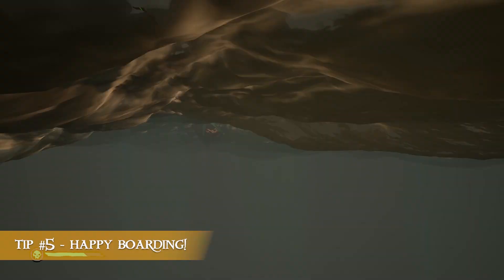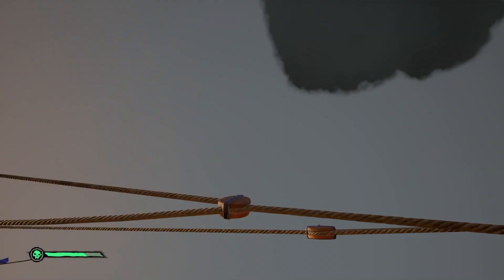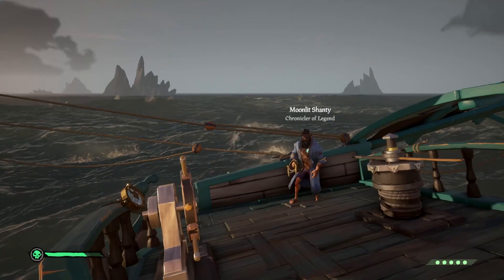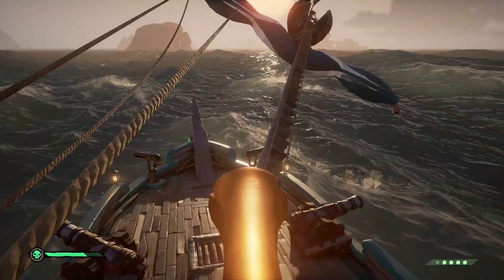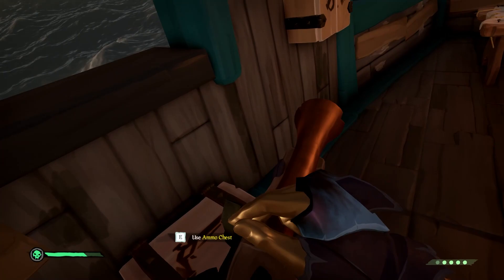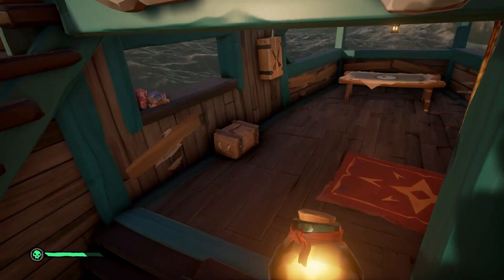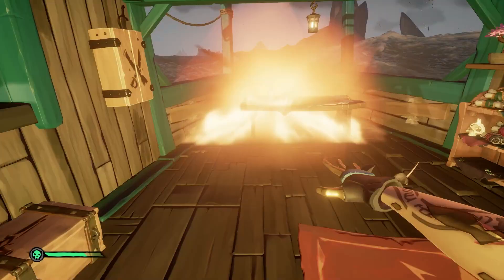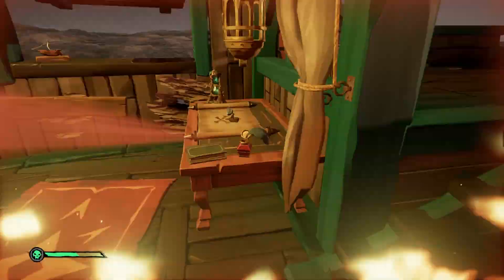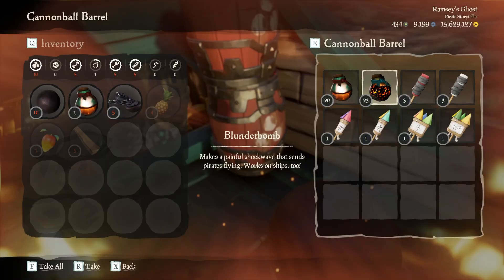Reduce your boarding attempts while solo, especially if you're used to boarding on a duo sloop or on bigger ships. You just can't board as often when you're solo and you'll need to get used to that. You can only really board if you're sure your boat won't sink — this means having no lower deck holes and no tier 3 uppers. You need to allocate for the time you spend off the boat and potentially on the ferry, and make sure you have enough time to secure the sink on their ship.